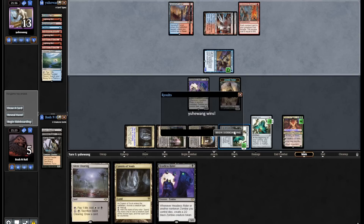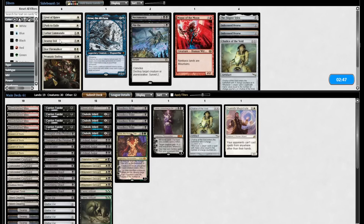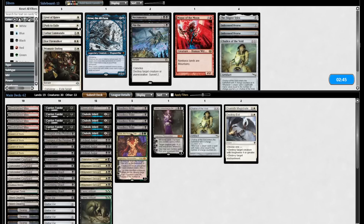Three Lightning Bolts already in the graveyard. And here comes two of them. Yeah, GG — he did it. Underworld Breach — powerful card. Yawgmoth's Will, legal in Modern.